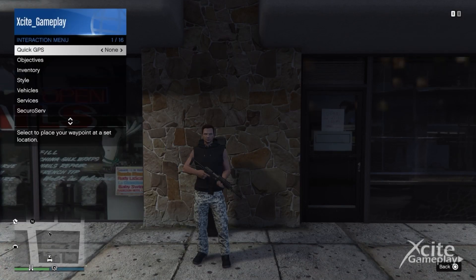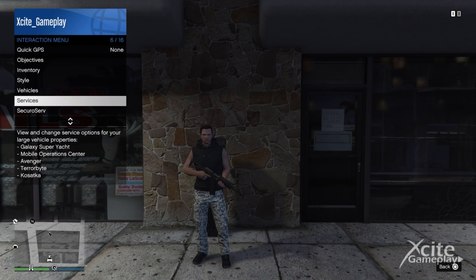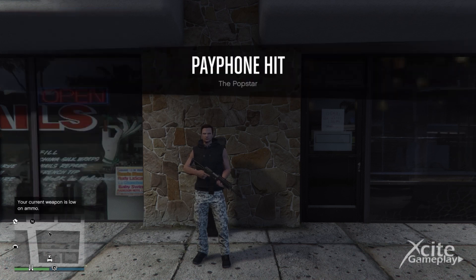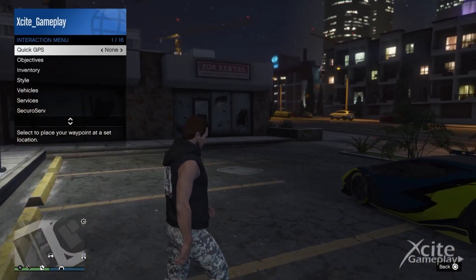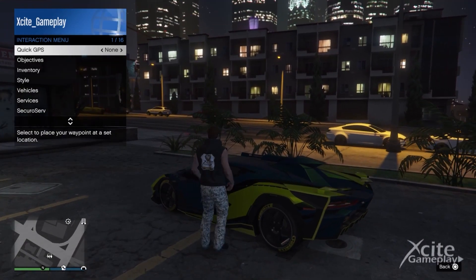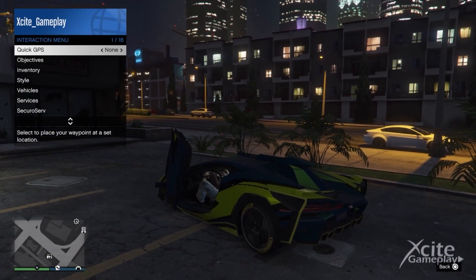As soon as you get the popstar mission, open the interaction menu and request your MOC — as long as the interaction menu is open, the timer is not starting. This gives you time to get your MOC and get in position. I'm using my MOC because it's strong and more easy to block the target's car.